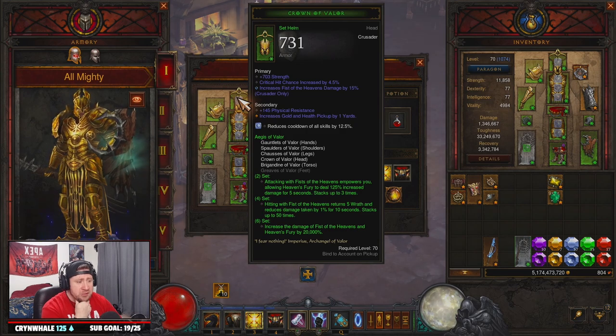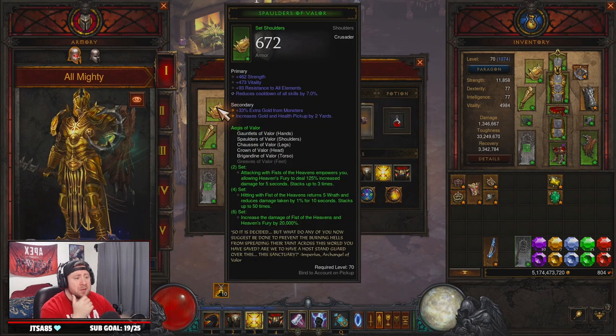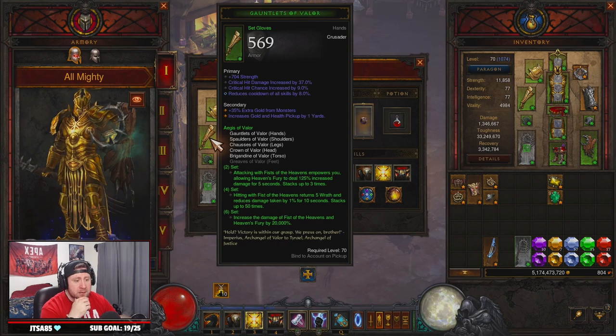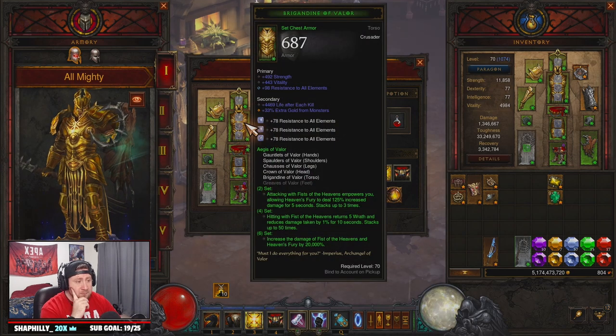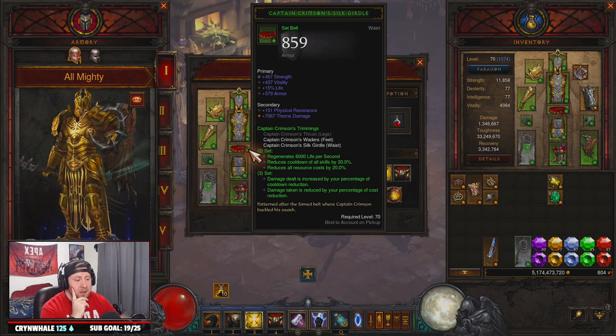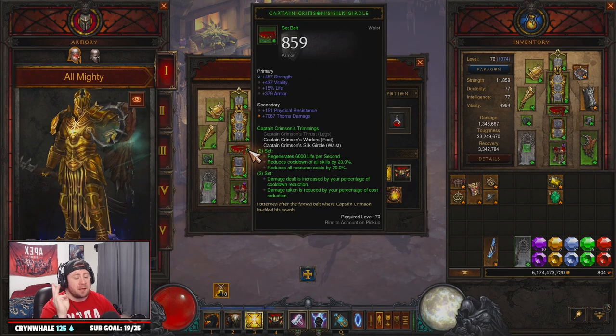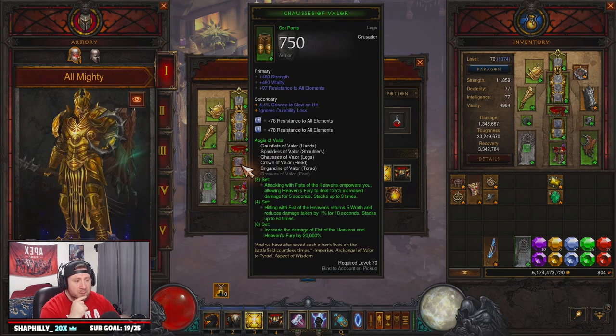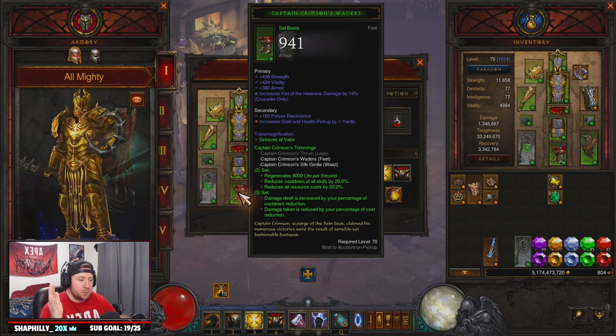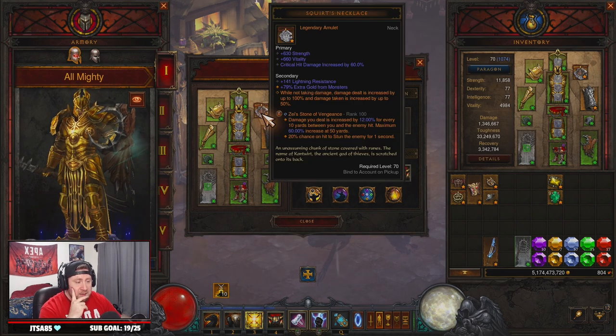Now let's get into the stat priorities. On the helmet you want Strength, Crit Chance, and Fist of Heavens damage. Shoulders: Strength, Vitality, All Resist, Cooldown Reduction. Gloves: Strength, Crit Chance, Crit Damage, Cooldown Reduction. Chest armor: Strength, Vitality, All Resist. Belt: Strength, Vitality, Life percentage — then All Resist; we don't want Armor here, we want All Resist. Pants: Strength, Vitality, All Resist. Boots: Strength, Vitality, All Resist, and Fist of Heavens damage increase.